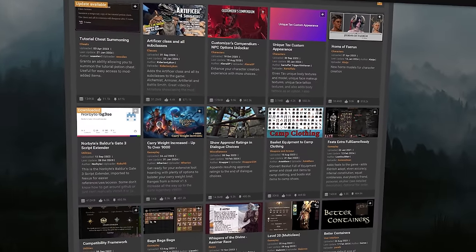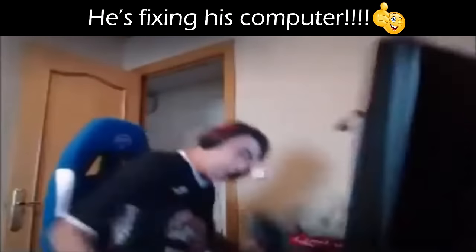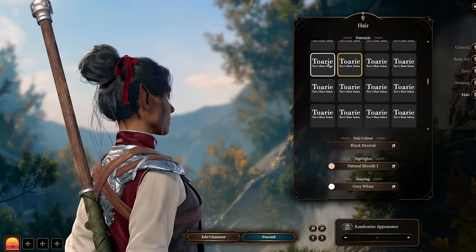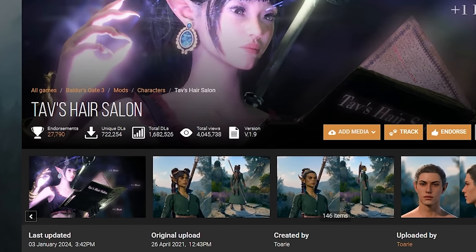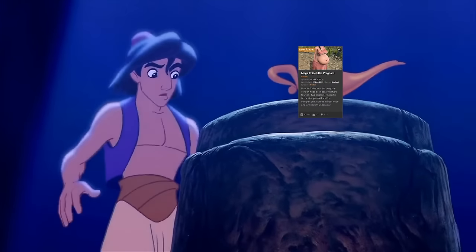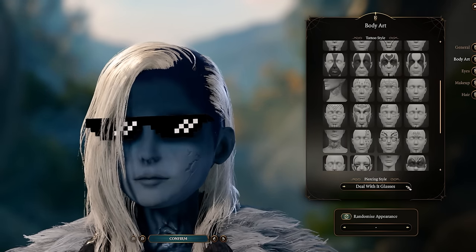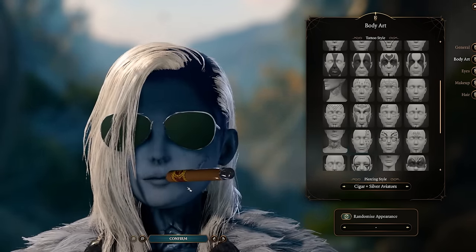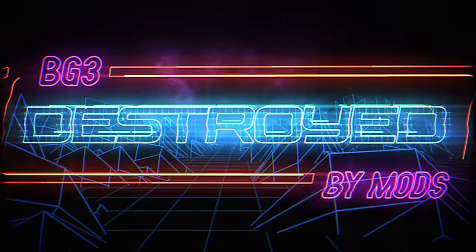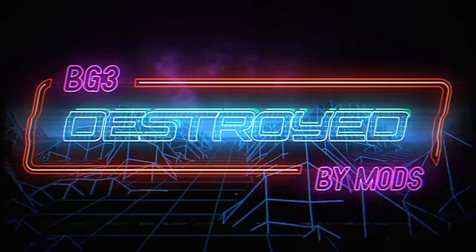The Baldur's Gate 3 mod nexus is a veritable wealth of resources to spice up anyone's playthrough. Looking to increase the difficulty? Why not try stronger bosses and enemies to really test your mettle? Or maybe you just want some additional cute hair options — fire up Tav's Hair Salon, they've got you covered. But if you scroll deep enough, deep into the bowels of these pages, you'll find what can only be described as diamonds in the rough. So we gathered as many of these jewels as we possibly could — at least the ones that patch 6 didn't destroy — until the game we know and love was no longer recognizable. Let's see if we can beat Baldur's Gate 3 when it's been destroyed by mods.